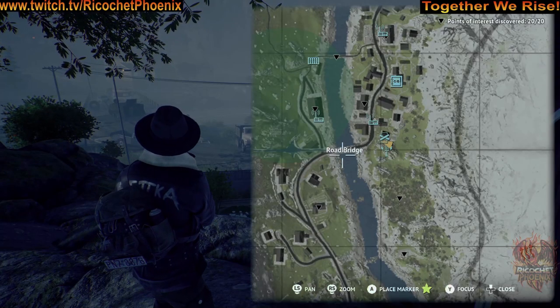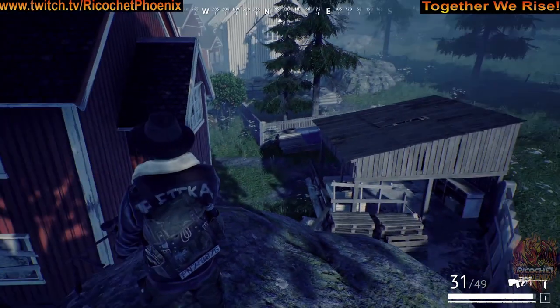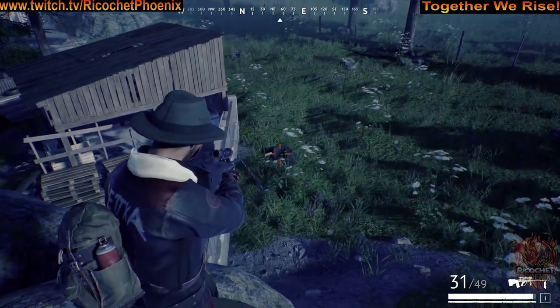This stash is located in the southeast corner of town. All you have to do is find this last red house, come around to the back side, look for this structure, and then go to the back of that. You'll find this stash right there.